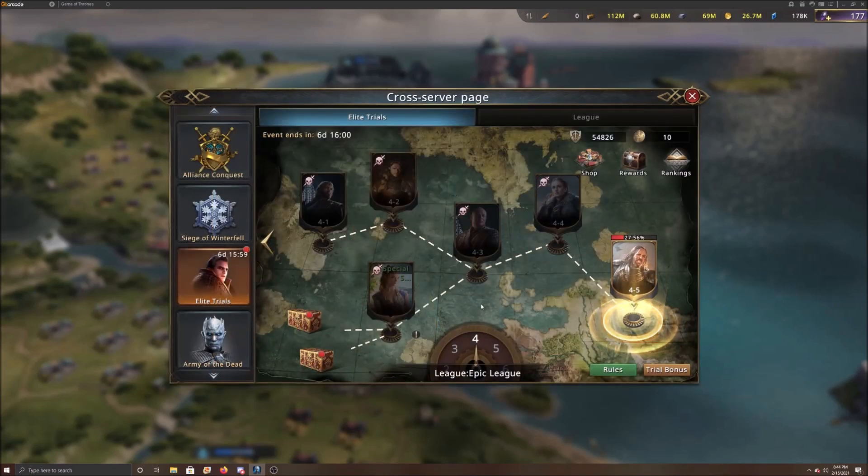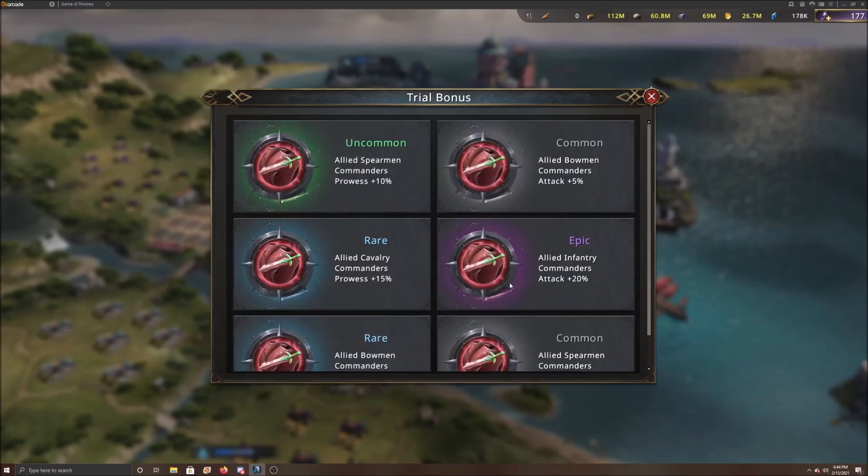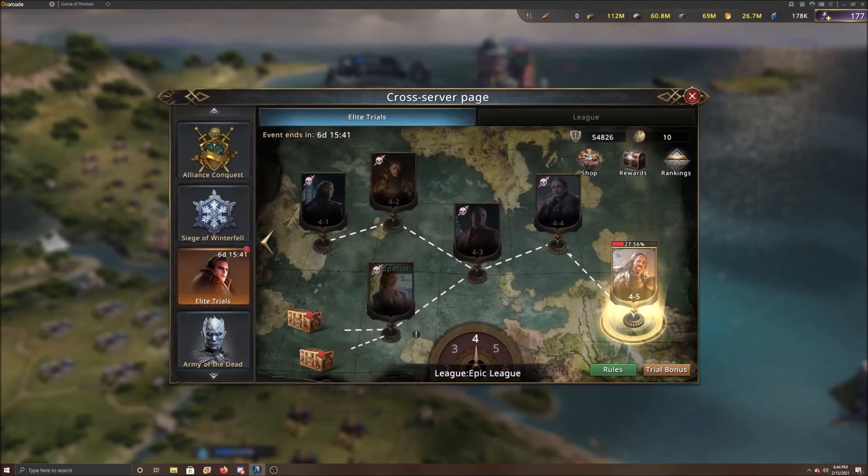We're at the fourth level right now in the Epic League. As you go along you get chests - for each level you get a chest. This is the fourth chest we've gotten. You can check on that by going down to the Trial Bonus and you can see the bonuses I've acquired. I haven't opened this one yet because I want to use it as an example.